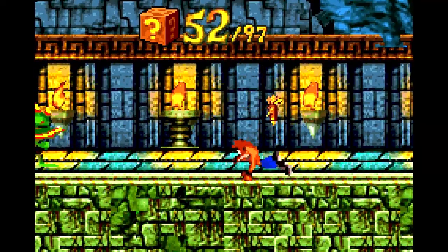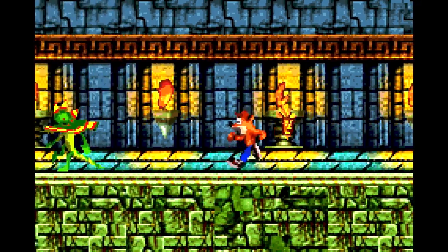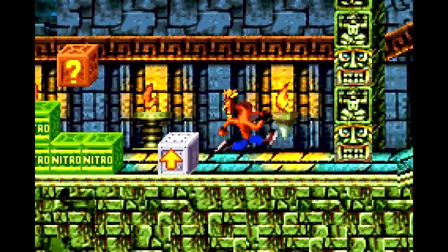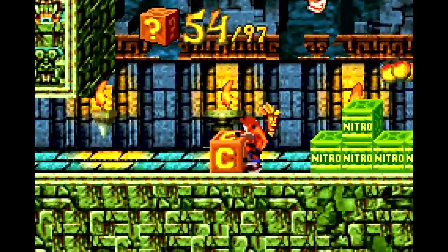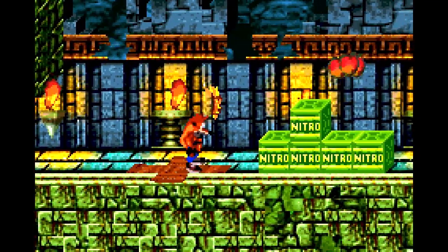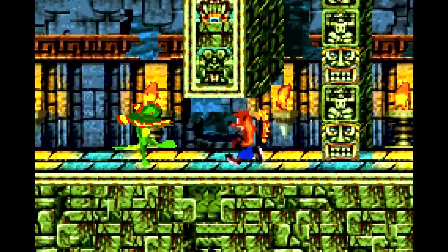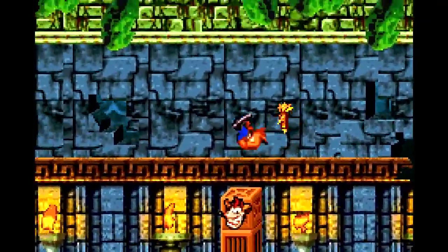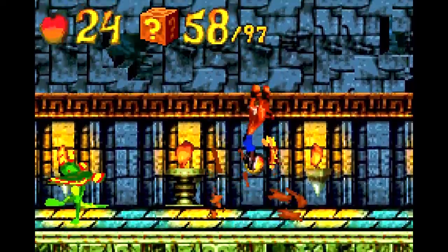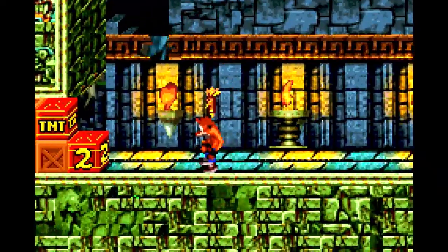Now, if you didn't take out Aku Aku with TNT at the very beginning, it is possible to come to this section while invincible. And if you do that, you basically trivialize any challenge that this section has to offer. When you bounce on this, make sure you spin into the Crash Crate, otherwise you're just going to fall straight onto the Nitro here — you'll see it in the outtakes. Having invincibility during this part, all you really have are enemies and crates to go through, and Crash can pretty much just bulldoze through all of this. It definitely makes doing the Time Trial on this level a cakewalk once you get to this point.